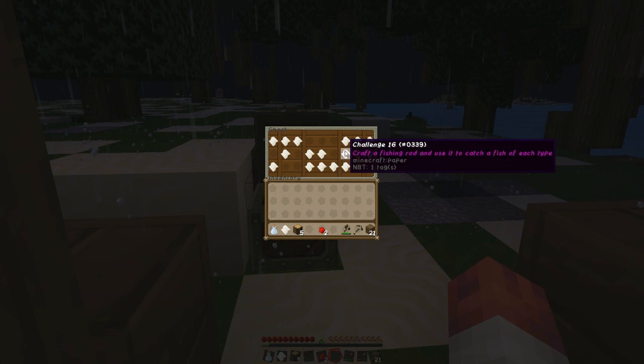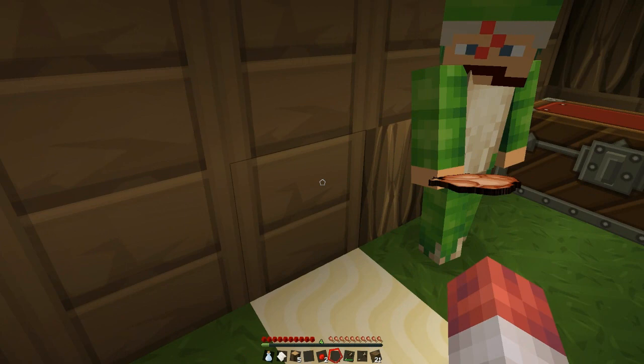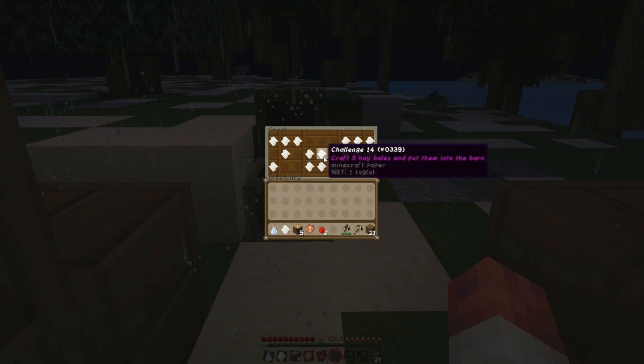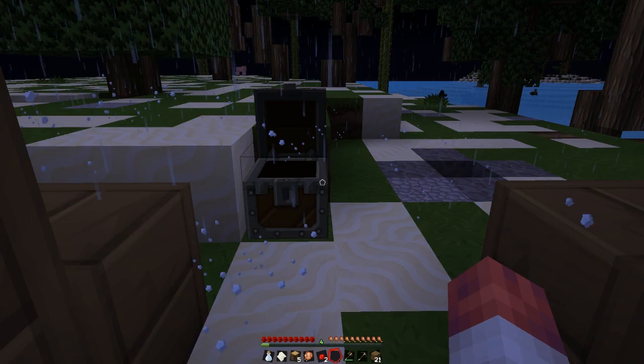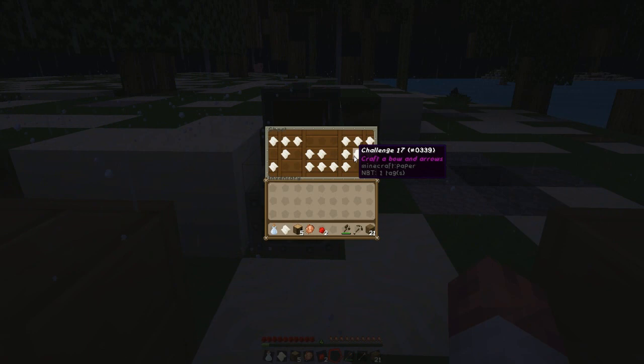We've got to craft a bookshelf — we could do bookshelves once the paper's grown. Jimmy, I've got a treat for you. Chicken! I'm having pork chop. Right, we've got the compass, that's good. Why have we got two compasses? There's already a compass in the chest, Jimmy! Damn it! Damn it!